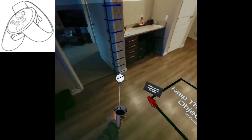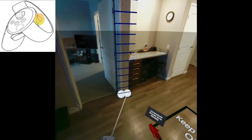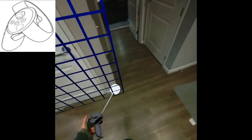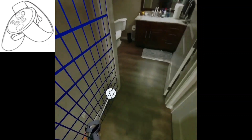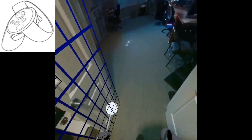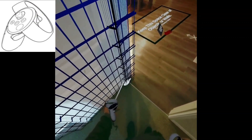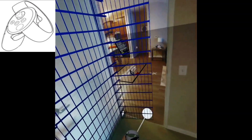Move the thumbstick left and right to control the width. Move the laser to where you want to spawn the wall and press the left index trigger to spawn a pivot point. Press the index trigger again to complete the wall. Press the lower hand trigger to disconnect the two points and draw a new wall.